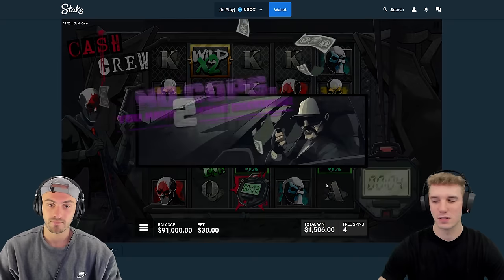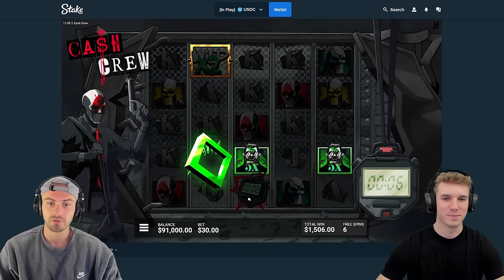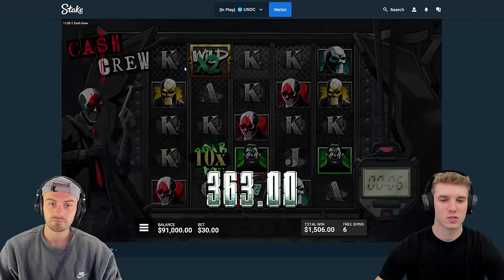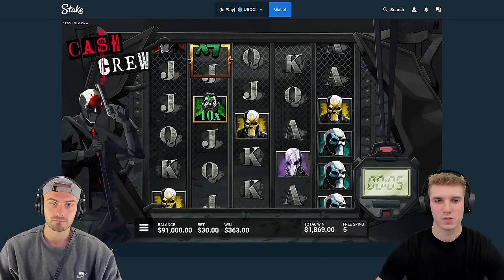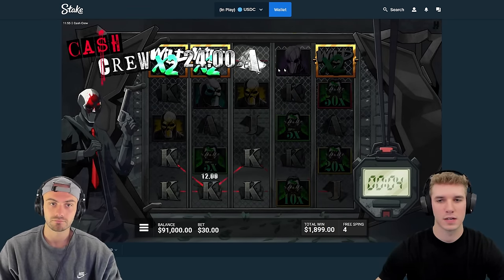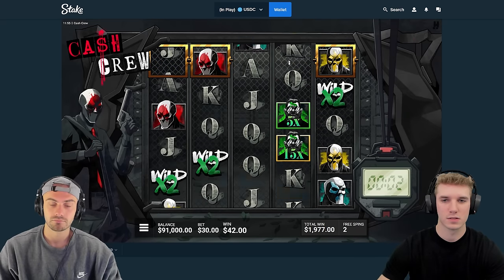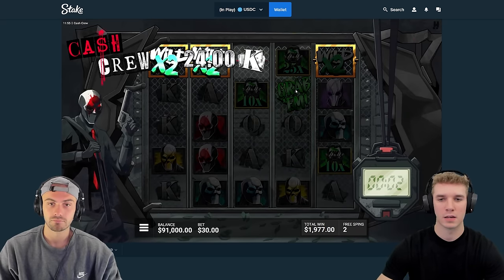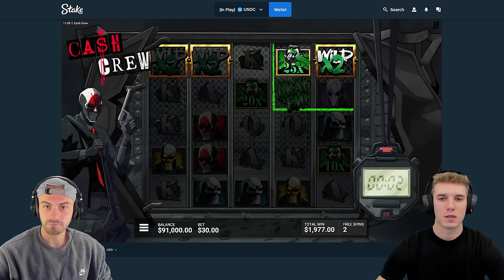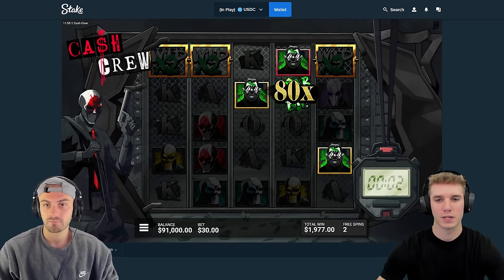It wasn't a max, but it was pretty insane. So that stopwatch right there gave us two more spins. And if we get these wilds here, these will stick with these gold borders. Say we land one in the middle — it'd stick. And then we have to land the collect symbol to grab the green squares, otherwise they don't count.